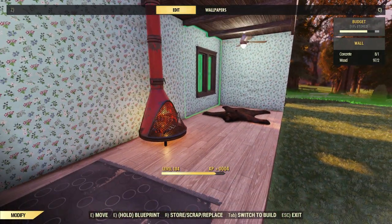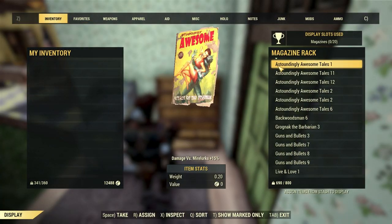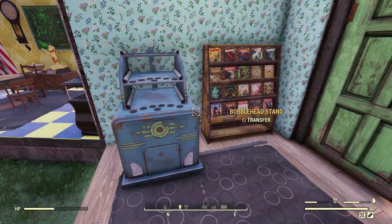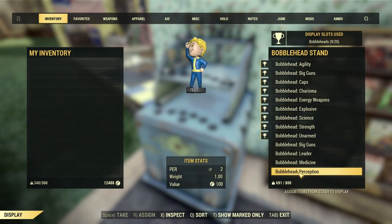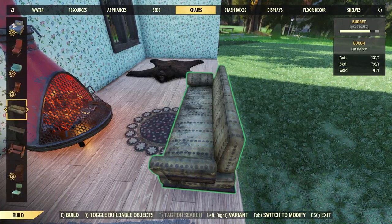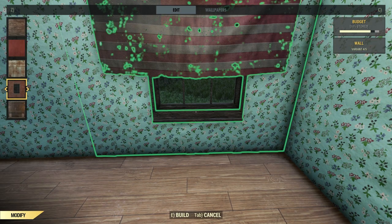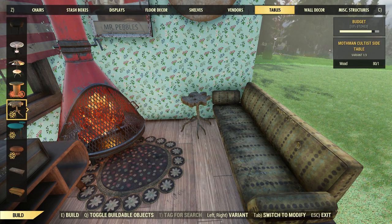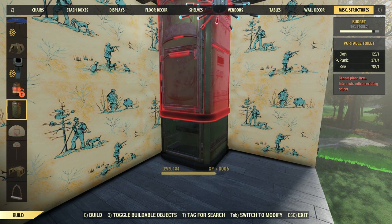Now we're going to the other side of the dollhouse. Starting at the bottom we'll have the living room — reading material, a nice fireplace, a television, a place to chill out. Using display cases we're able to get bobbleheads and magazines in there. I've only got half the bobbleheads so I need to go on a big bobblehead hunt. Above that we'll have more furniture — a slightly worn sofa, a TV on a modern table, wall decorations like clocks.